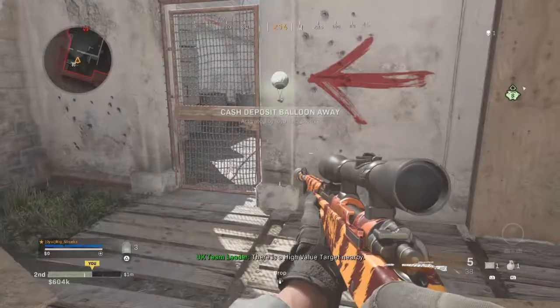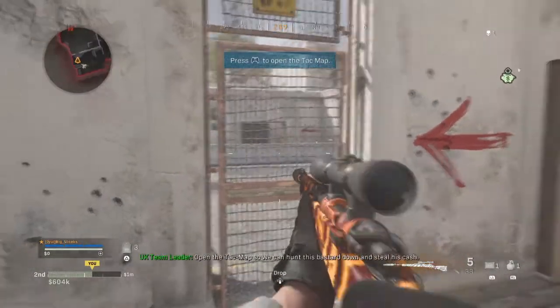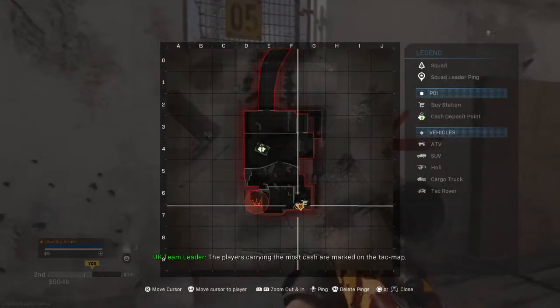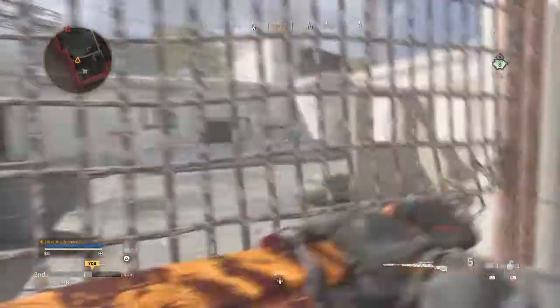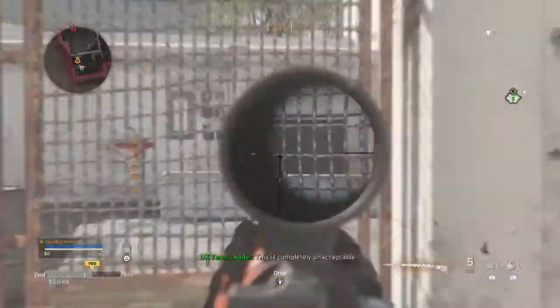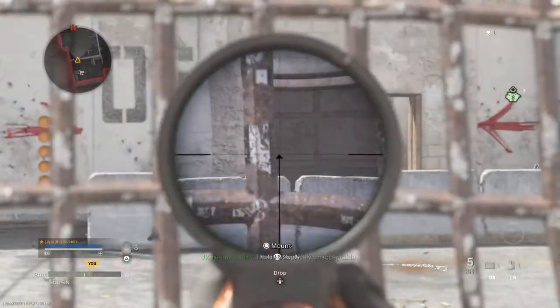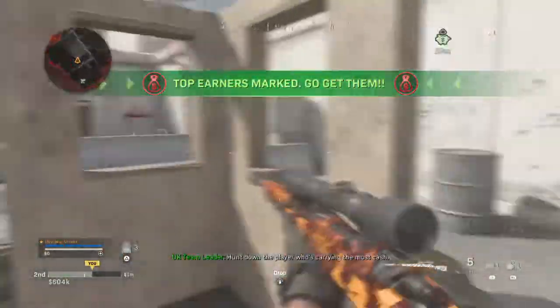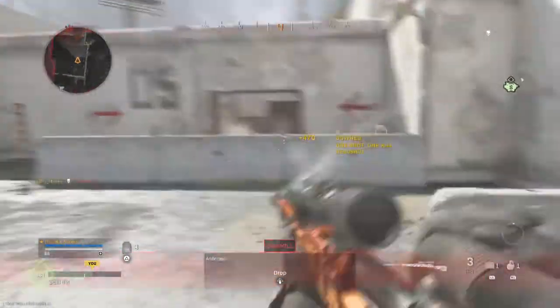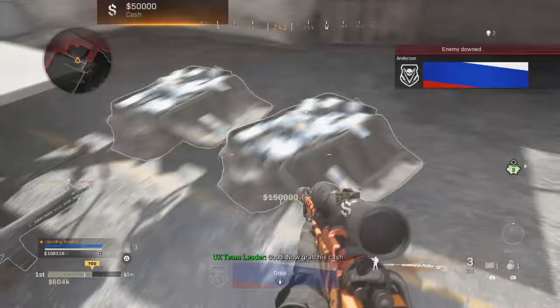There's a high value target nearby. Open the attack map so we can hunt this bastard down and steal his cash. The players carrying the most cash are marked on the attack map. This one has a crown, so his team is in the lead — this is completely unacceptable. Hunt down the player who's carrying the most cash. Good, now grab your cash.